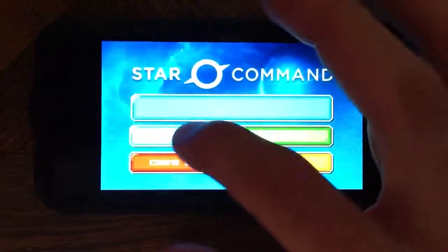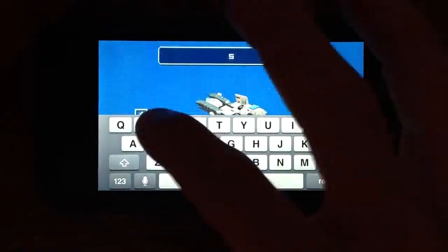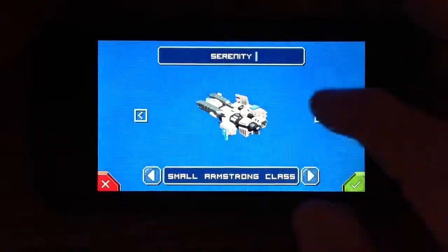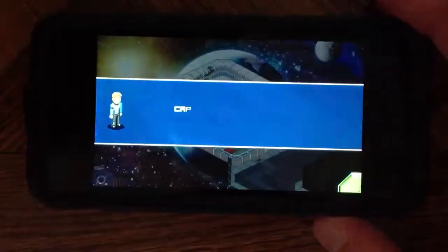So everything from the graphics — I'm going to create a new game here. There we go. Here's my ship. You can change the color of the ship, skip the tutorial, and dive right on into it.